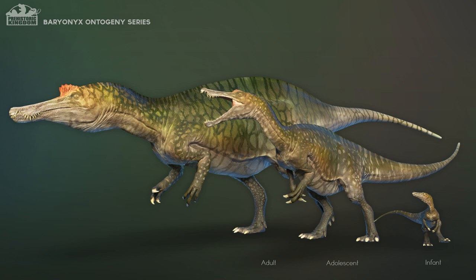Baryonyx — what a dinosaur. I absolutely love the Baryonyx. You can see the difference between the adult and the adolescent with the crest on the ridge — a bit more prominent on the adult, and obviously the infant doesn't have it. I think they just look awesome. This is one of those dinosaurs I'm really, really excited for.